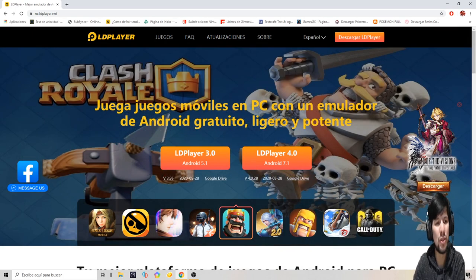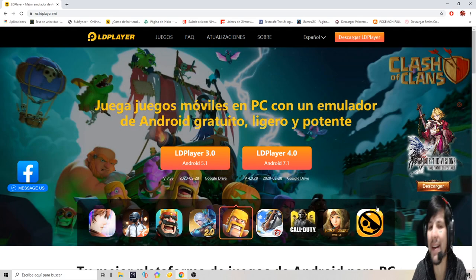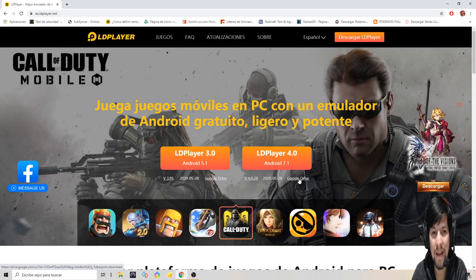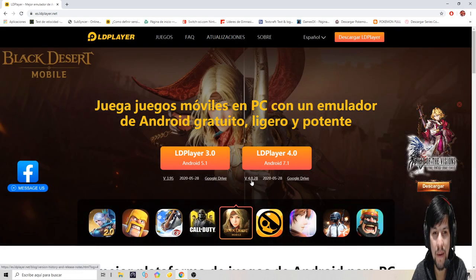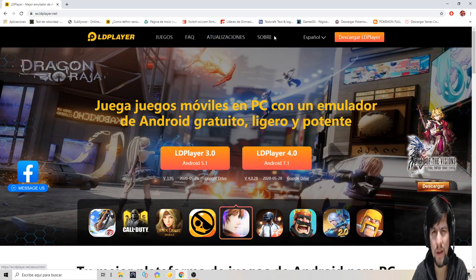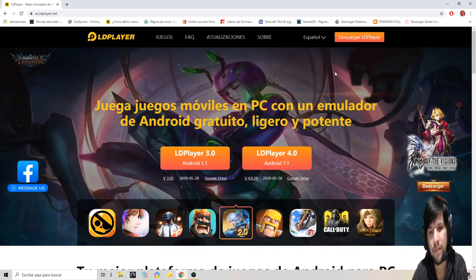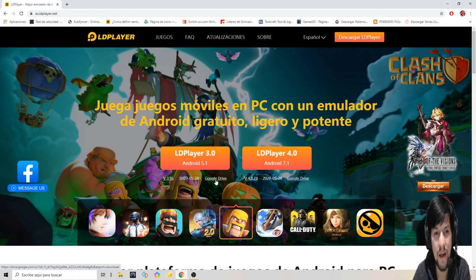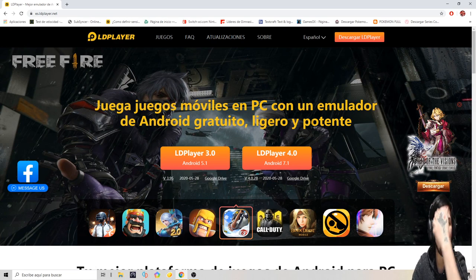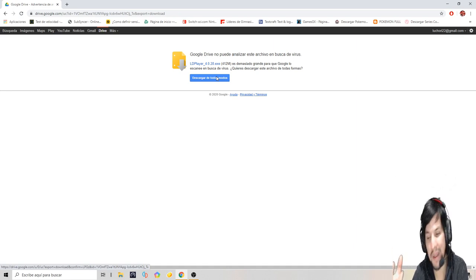Corre muchísimos juegos. La forma más fácil de descargarlo es desde la página. Acá te va diciendo que va en la versión 4.0.28, que se actualizó el 20 del 5. Le dan en Google Drive, que para mí es la mejor opción. Vamos a darle 'Descargar de todos modos' porque pesa 412 MB. Google Drive no puede escanear el contenido del ZIP.